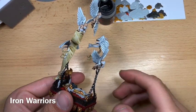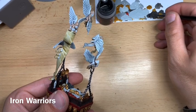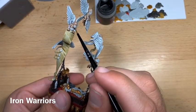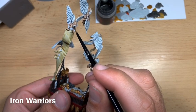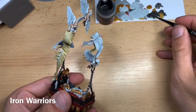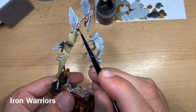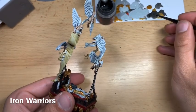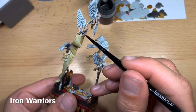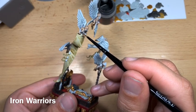With Skeleton Horde done, work on the metallics using thinned Iron Warriors. Find all the metal parts on the cherubs — things like the masks, various plugs, chest plates, and cybernetics dotted around on various models. Go around and do all of these.